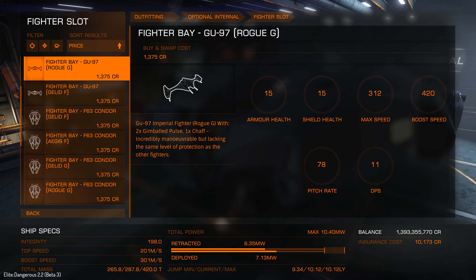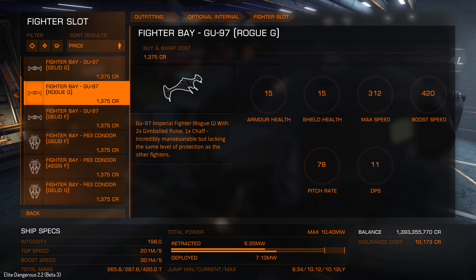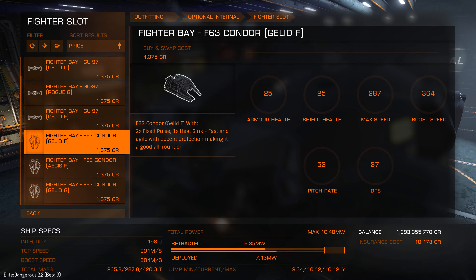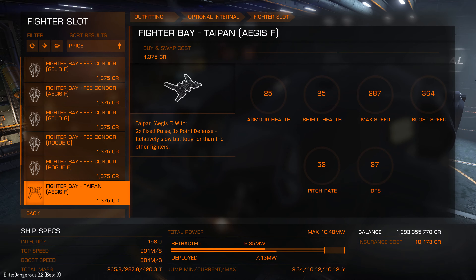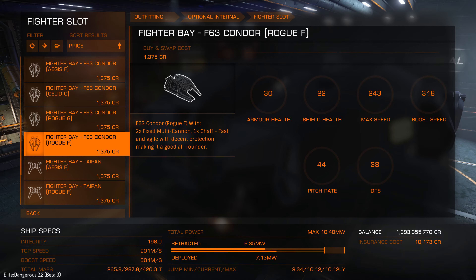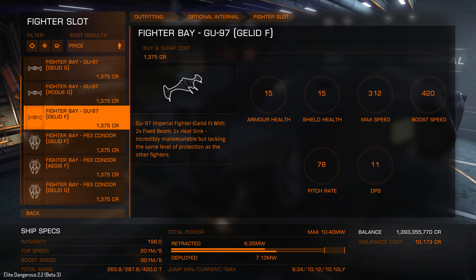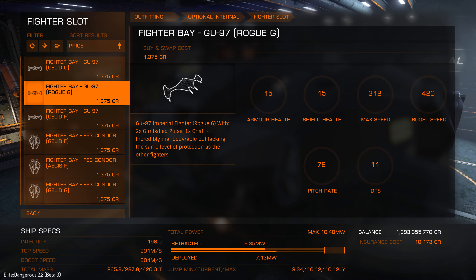There's quite a big list of variants here. Basically all they do is they've got different equipment on board. This one has got two gimbal beam, this one's got two gimbal pulse, this one has got two fixed. And so on. So let's just pick one — I'm probably going to go for the GU.